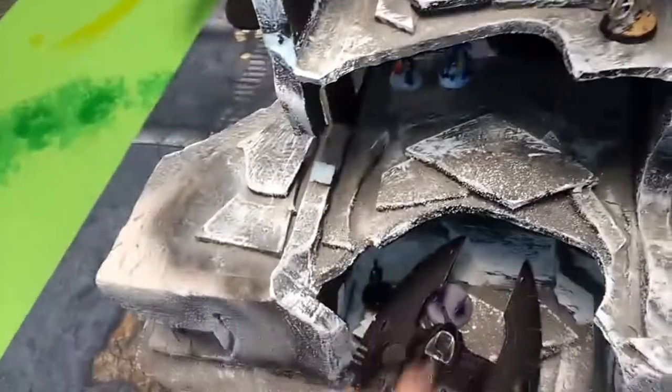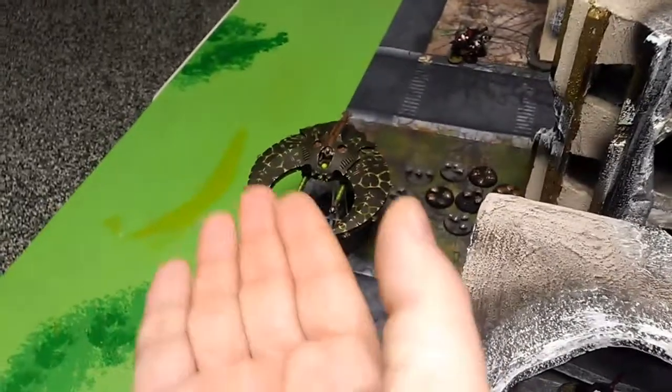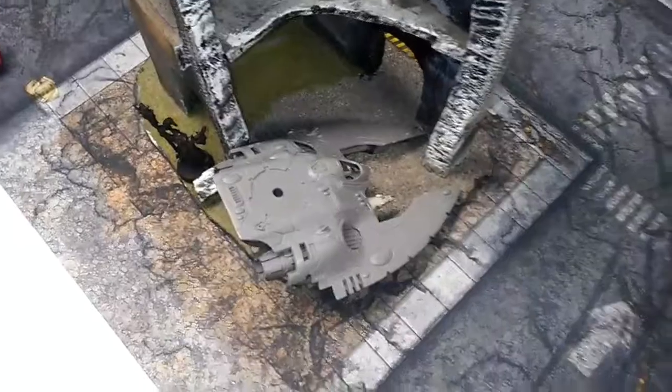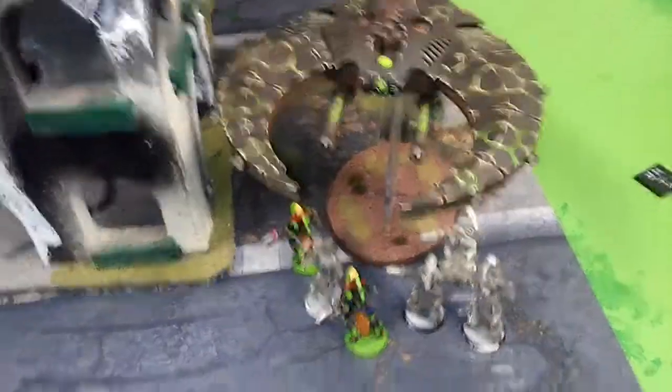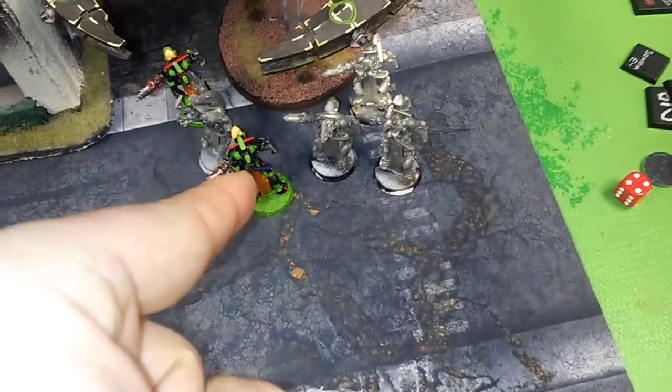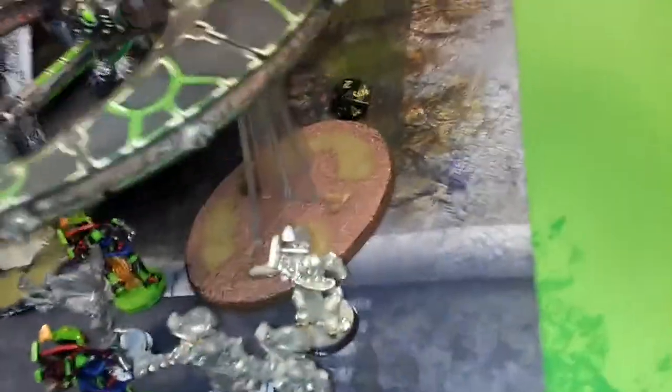I deep-struck some units in. I tried Smite on the flyer but it didn't work — only caused one wound. The Wraithguard popped out of their vehicle and ran that way. I didn't get Doom off on the Fire Prism. The Banshees killed one Tomb Blade with their pistols. Between the crack missiles, Fire Dragons, Viper, and D-Scythes, his flyer only has two health left — I'm very angry right now.